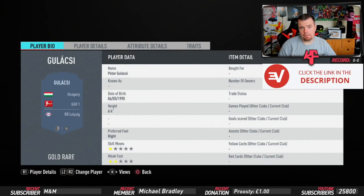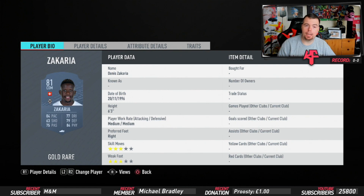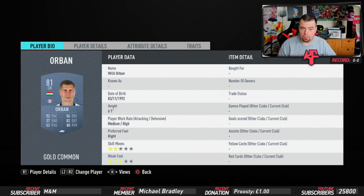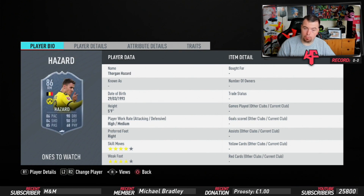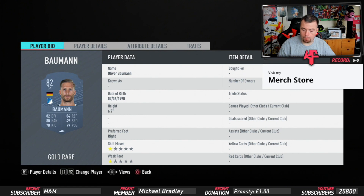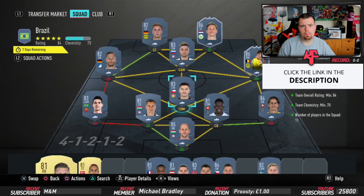Starting with Gulacsi from RB Leipzig, a Hungarian player at 11.5k - pretty cheap. Wendt is 7.5k from Gladbach, who hyperlinks with Zakaria, a CDM at 1.9k also from Gladbach. Orban hyperlinks with the goalkeeper - both from Leipzig, both Hungarian - at 2.5k. Center backs unfortunately cost a lot more. Oscar as the Brazilian player is 3.4k. Aaron Caricol is 3.9k. Thorgan Hazard One to Watch is 19k - not too bad for an 86-rated right mid. Bua-man in left mid is only 1.9k.